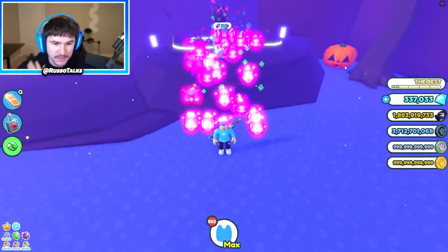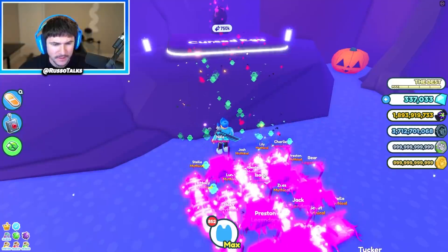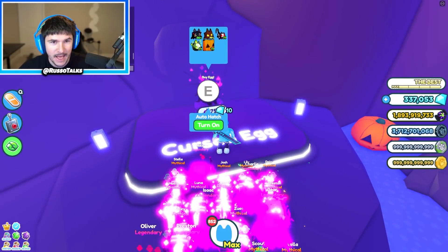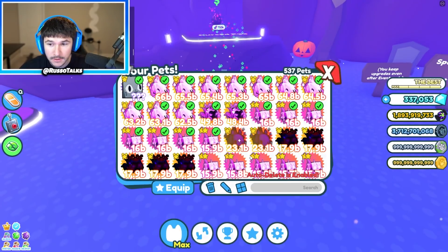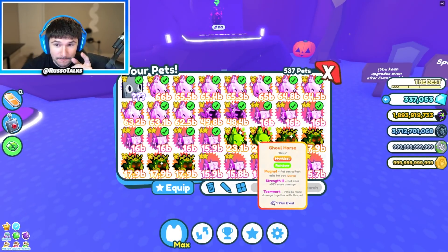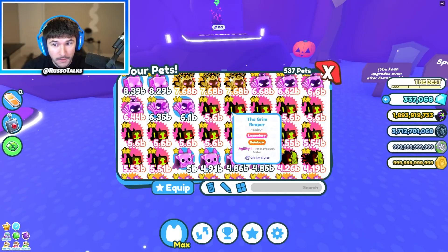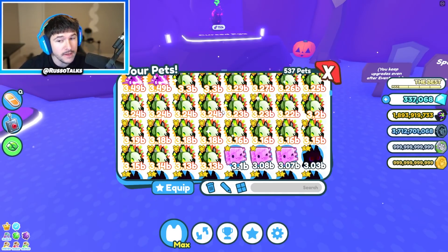I wanted to step away for a second because I've been opening officially for about 25 minutes. I have 852 pets opened and I didn't hatch the huge pumpkin cat. Well, I mean, I guess that's not entirely true — let's take a look. Two Rainbow Ghoul Horse Mythicals — that's actually insane. Now I'll have an entire full team of Dark Matter Mythicals, which is great. A bunch of Goldens, a couple more Rainbow Legends, and an insane amount of Mythicals. That's pretty good.